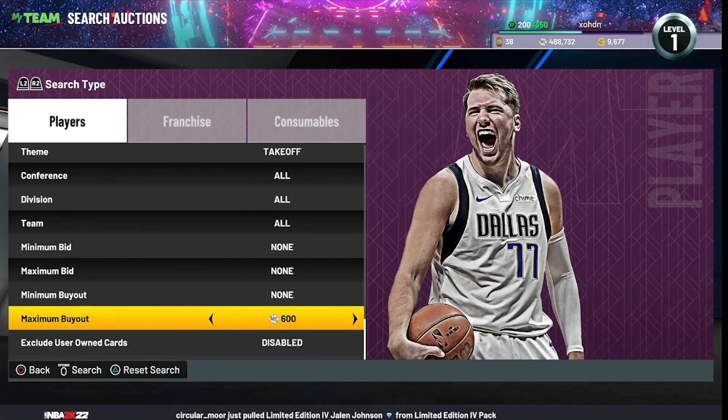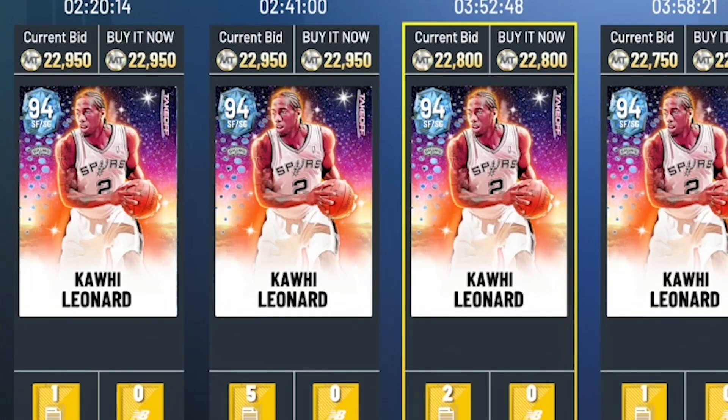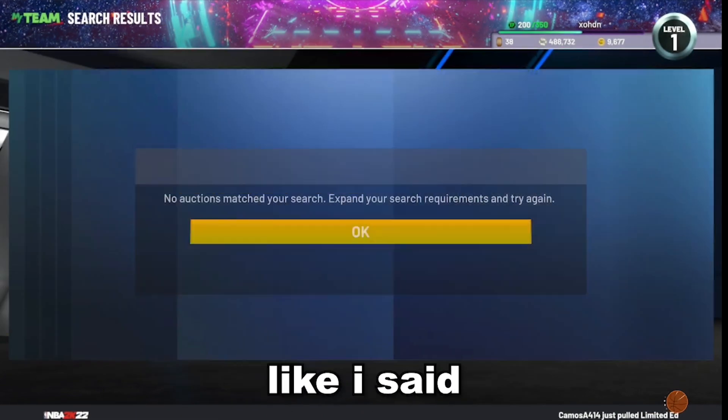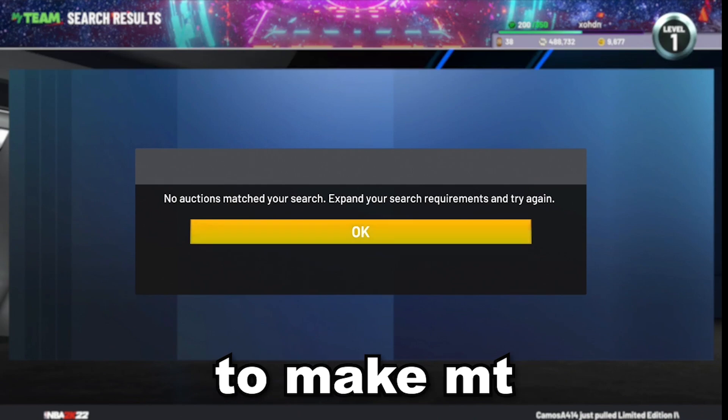The next filter is Takeoff Lowest — this is probably one of the best filters in the game, if not the best. Find the cheapest Takeoff player, which is going for around 23,000 MT. Lower the max BIN down to about 17,000 MT and every single thing that pops up will be a snipe. This is probably the best filter in the game right now to make MT very fast.